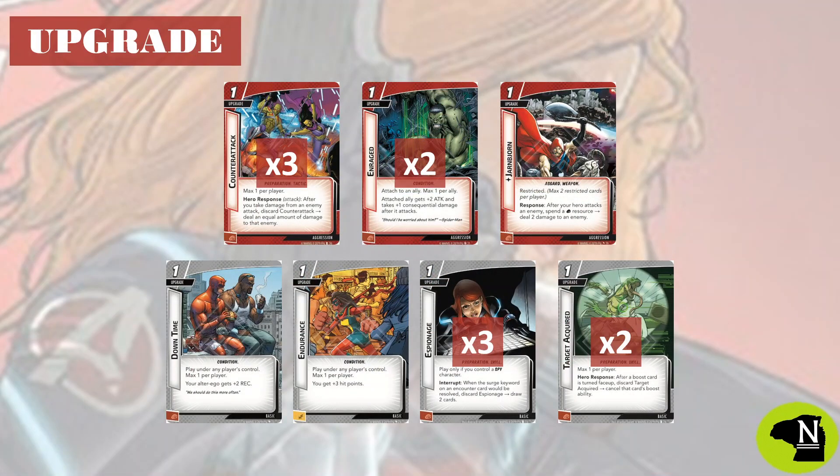This build is again leaning heavily on upgrade cards for success, this time packing eight preparations and five more powerhouse aspect cards. As far as the preparations go, Counter Attack comes as a full playset. It is only one per player, so you should use it aggressively. The damage adds up and there is always another one to play.